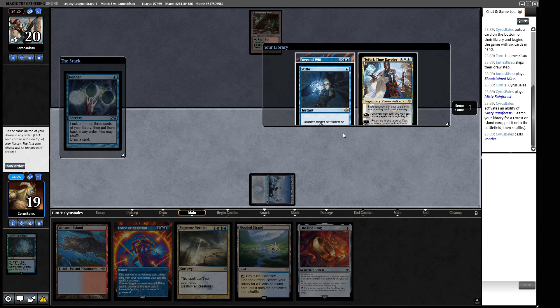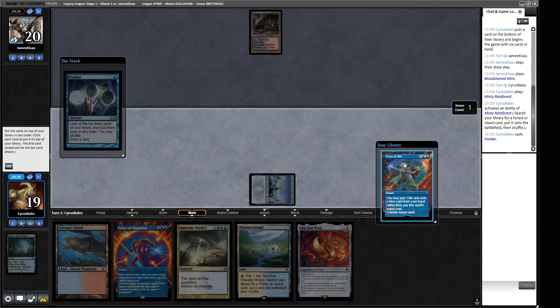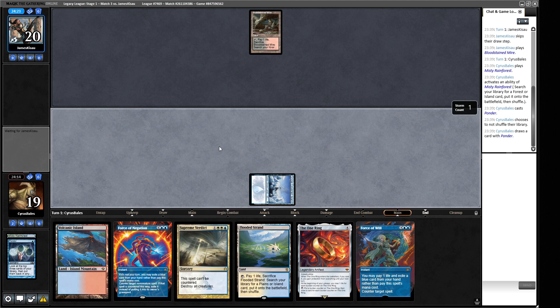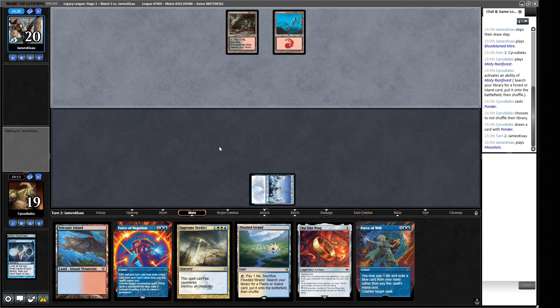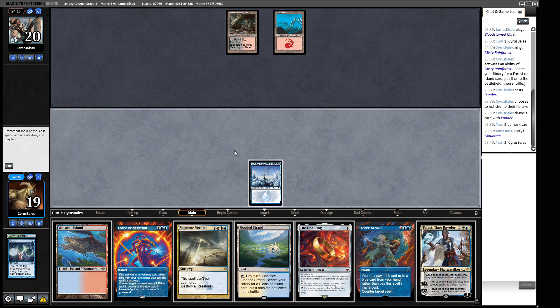They didn't do an end-of-turn Entomb, so maybe they're not that flavor. They're a red deck with Painter's Servant, so they could be a Painter deck. I'm not sure if we want the Stifle on top of our deck. I'll play out Flooded Strand to give us as much time as possible. They're cracking Bloodstained Mire into Underground Sea. Opponent Brainstorms — they might just be some kind of Grixis Control that happened to draw their Mountain. Leaning on Bloodstained Mire makes your opponent think you could be Reanimator, when you're more likely a slower controlling deck.